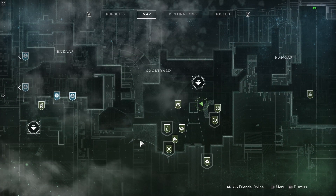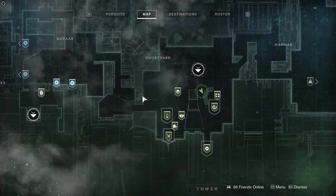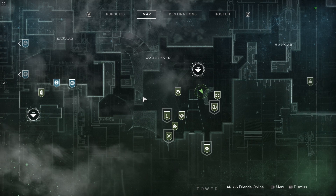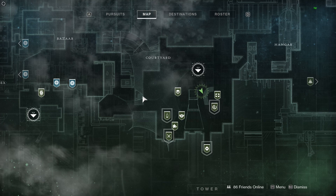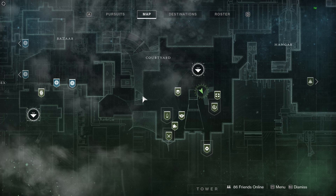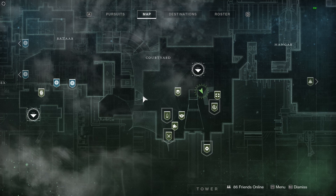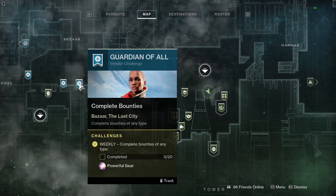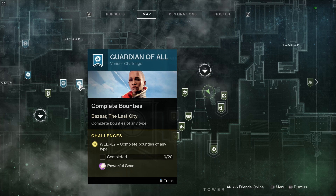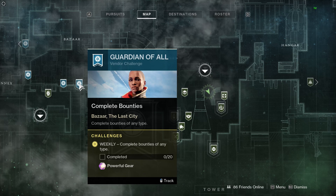This is your tower map. For any newcomers, this is where you'll find lots of vendors and bounties. Bounties are quite important in Destiny because you complete them and you'll get some loot — loot is what we all crave and play for. This is the tower map with various vendors to visit. We cover most of the important ones, for example the Guardian of All vendor challenge: complete 20 bounties of any type and you'll get some powerful loot from Ikora.